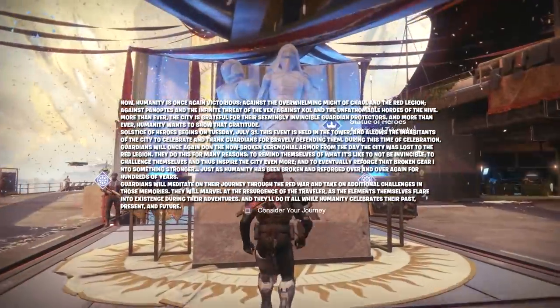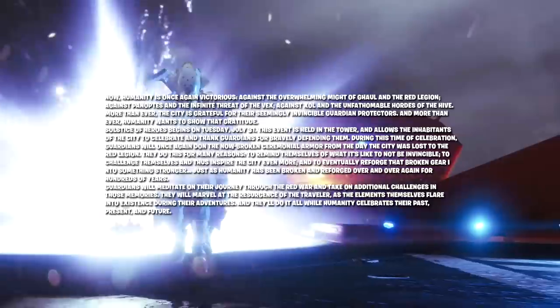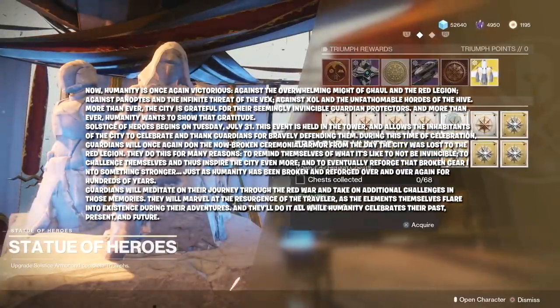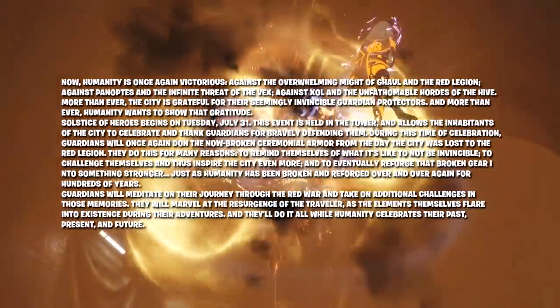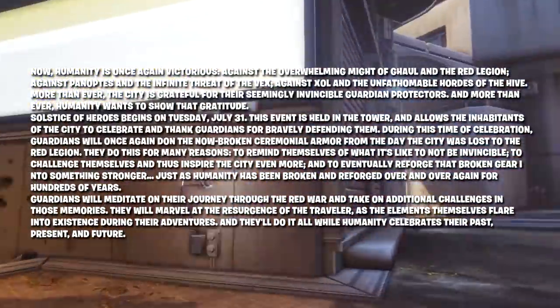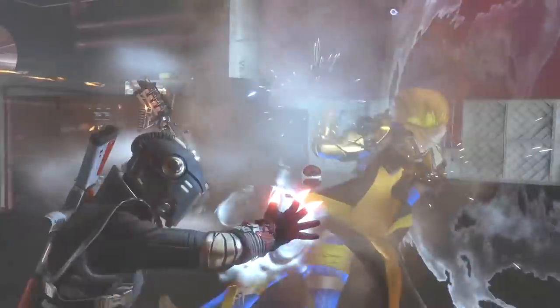Solstice of Heroes begins Tuesday July 31st. This event is held in the tower and allows the inhabitants of the city to celebrate and thank guardians for bravely defending them. During this celebration, guardians once again don the now-broken ceremonial armor from the day the city was lost to the Red Legion — to remind themselves of what it's like not to be invincible, to challenge themselves and inspire the city, and to eventually reforge that broken gear into something stronger, just as humanity has been broken and reforged over and over again for hundreds of years. Guardians will meditate on their journey through the Red War, marvel at the resurgence of the Traveller, and do it all while humanity celebrates their past, present and future. That's the story behind the Solstice — sounds quite cool, I'm looking forward to it.